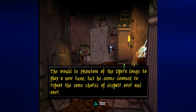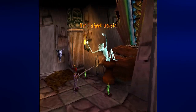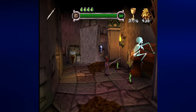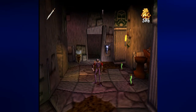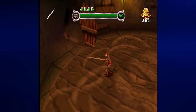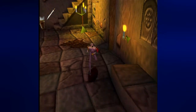The would-be Phantom of the Opera longs to play a new tune, but seems doomed to repeat the same chords of despair over and over. We can use the sheet music here as an item to give this guy some music. Then he laughs, he disappears, and we get all this gold and the chalice — I believe we just got 150 gold. There's an energy fountain there but amazingly, I don't have to use it.